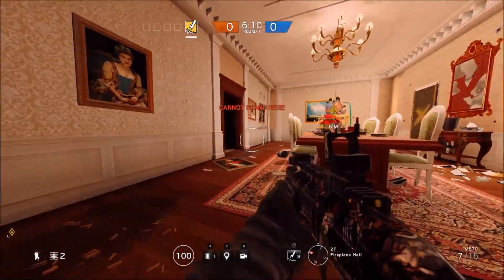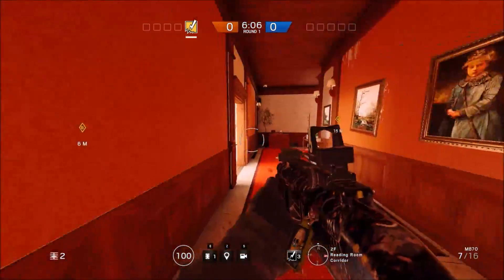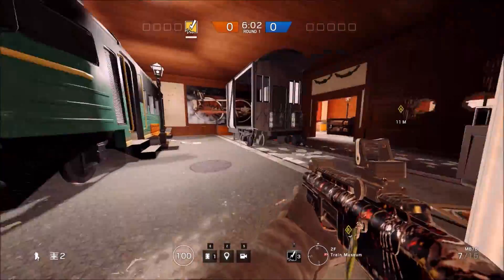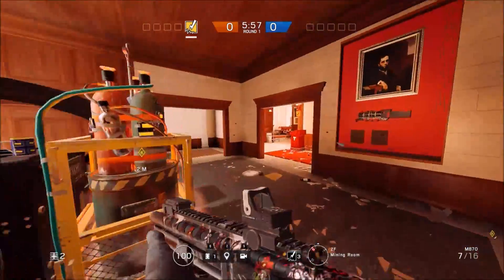As far as your lurkers go, you can be over in this room, or up or downstairs — wherever you're comfortable. The lurker's job is to get kills, not necessarily to hold anything, although you should probably be covering that drop-down. Alright, let's go ahead and go to the next spot.